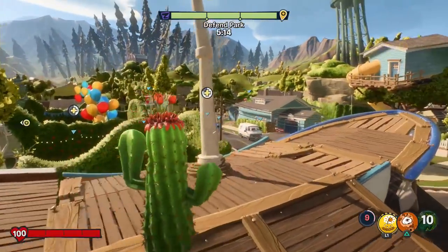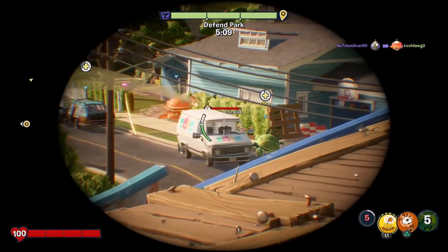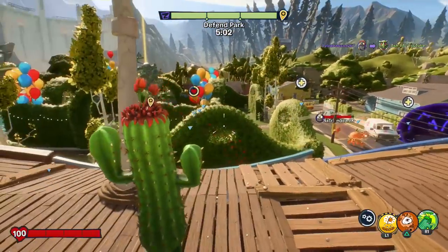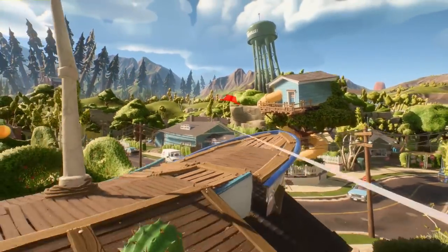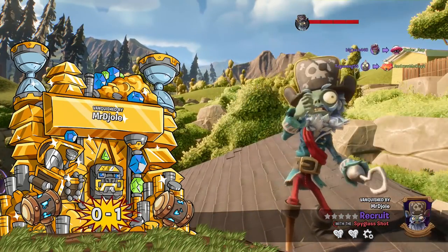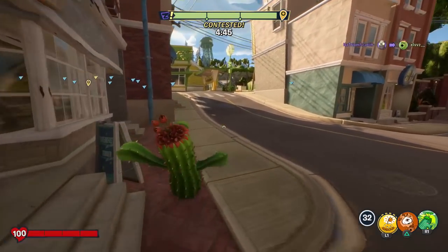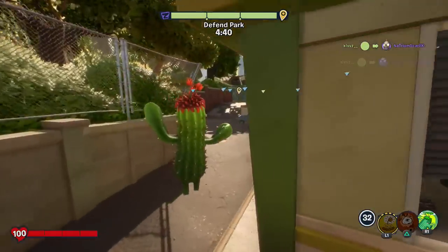I'm excited to get more into it because some of my favorite variants in Garden Warfare 2 are like Zen Cactus, Fire Cactus, and Citrus Cactus from Garden Warfare 1. I have not landed a single shot yet. Nobody's even tried taking me out because I'm not a risk. Captain Deadbeard is out sniping me. I'm expecting not to do well the first couple rounds — I was just playing Space Cadet, which is a totally different type of class.